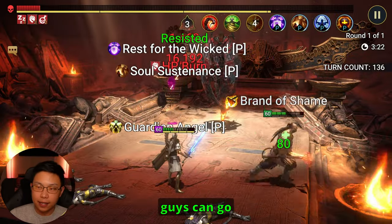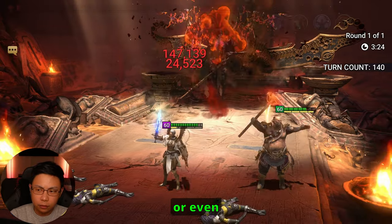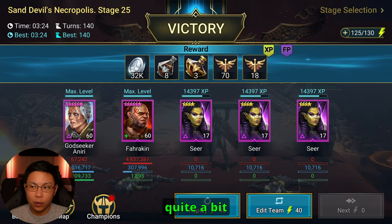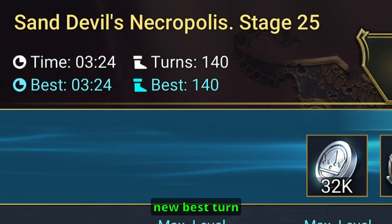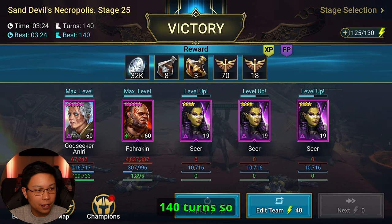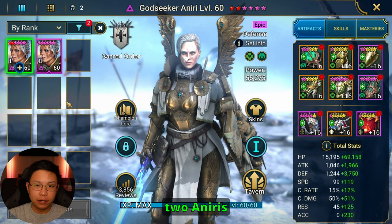If you can get Emergency Heal or even Miracle Heal as a blessing, that's going to help you out quite a bit. New best time: three minutes and 24 seconds and 140 turns — that's a new record for me. I have two Aniris, so keep blessings in mind.